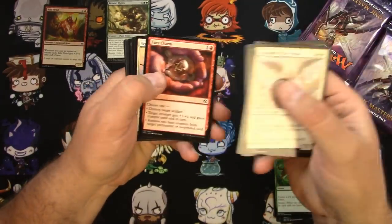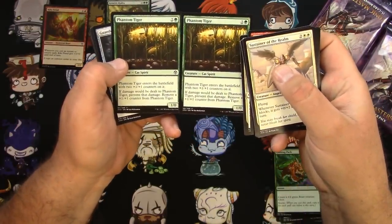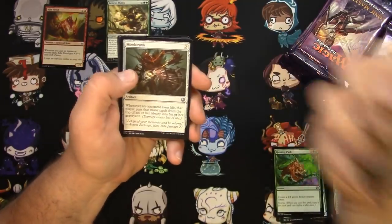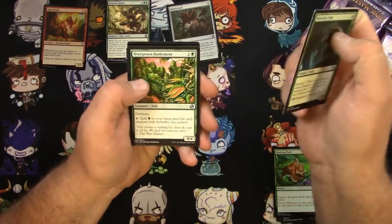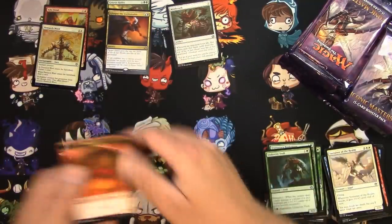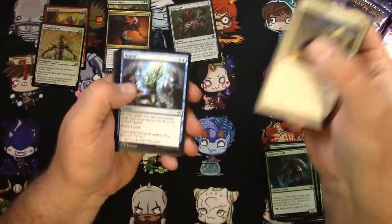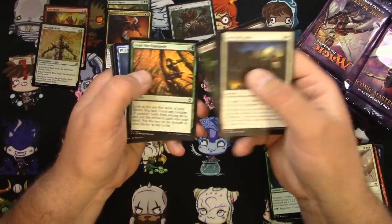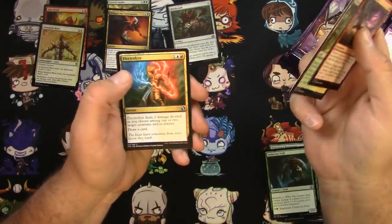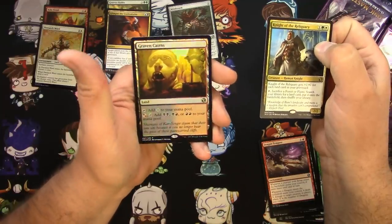First pack: looking for some big mythics and Horizon Canopies. Two Phantom Tigers — interesting, you don't see that too often, some bad randomization in the common slot. Mine Crank is a good uncommon, we'll pull that one. Glimpse the Unthinkable is a pretty decent rare. Trying to maintain these piles a little better this time. Going relatively quickly through the commons — Electrolyze, nothing too crazy. Night of the Reliquary and a foil Graven Cairns for the foil rare.